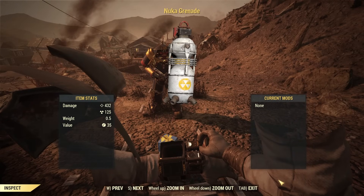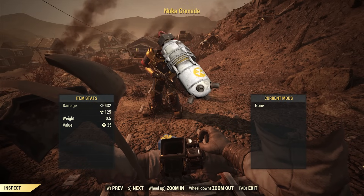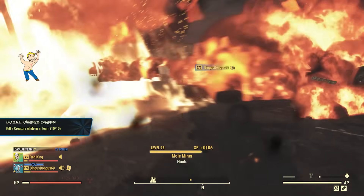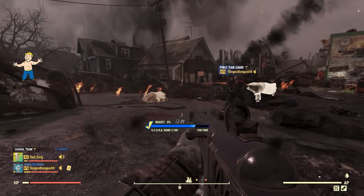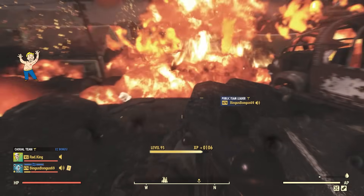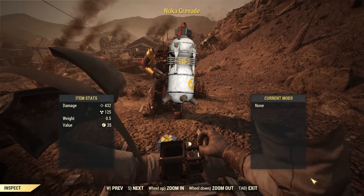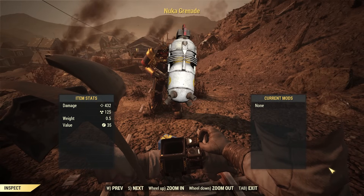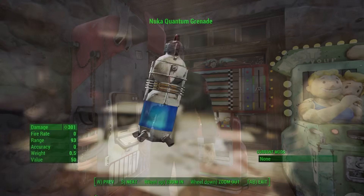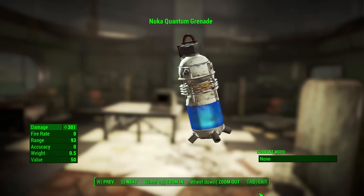The Nuka Grenades show up in the same form in Fallout 76, but this one is craftable, and the items required are kind of weird — aluminum, a fragmentation grenade, and just a plain Nuka Cola. Why have we been mixing the much rarer Nuka Cola Quantum with random chemicals when all we needed was to strap a frag grenade to a Nuka Cola? Nuka Grenades do a bit less damage than in Fallout 4 and are sold by Leo Petrov, a ghoul who was a pre-war Nuka Cola employee. The Nuka World DLC for Fallout 4 gave us another variation: the Nuka Quantum Grenade. It looks similar to the Nuka Grenade but the bottom half is mostly glass, where you can see the glowing blue quantum liquid inside.